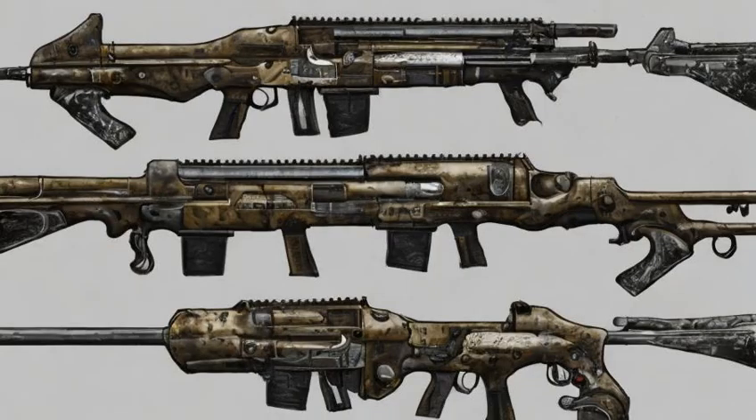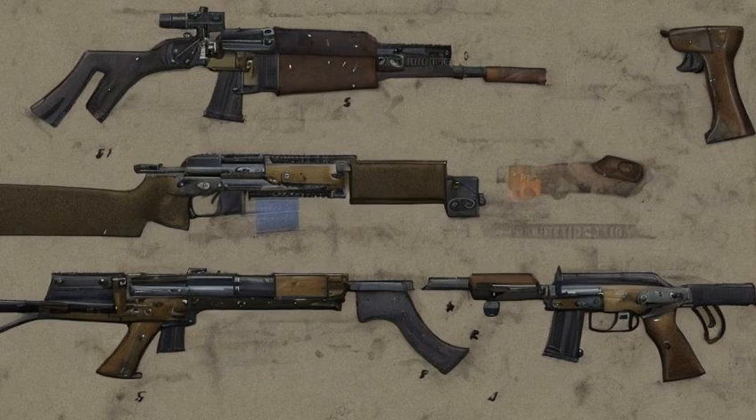The combat rifle fires pistol rounds in two of its three configurations. Only a select few weapons in the Fallout universe share this feature, like the .223 pistol from Fallout 1, Fallout 2, and its Fallout New Vegas versions, That Gun, and the 5.56mm pistol — which are both pistols that fire rifle rounds.